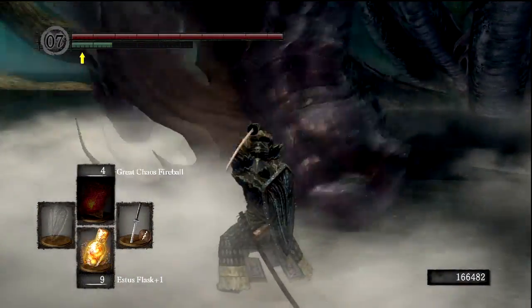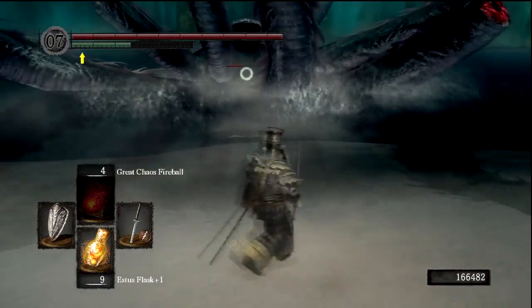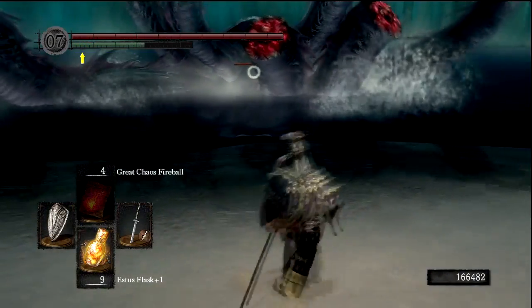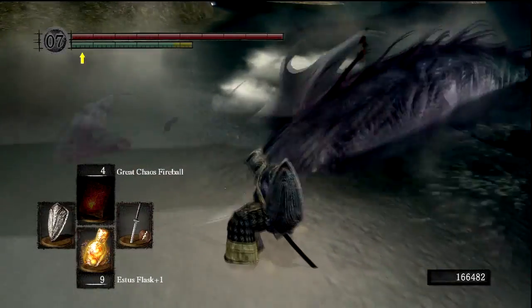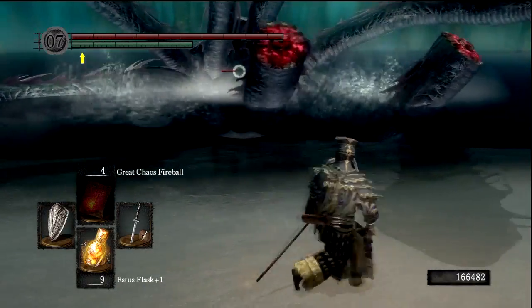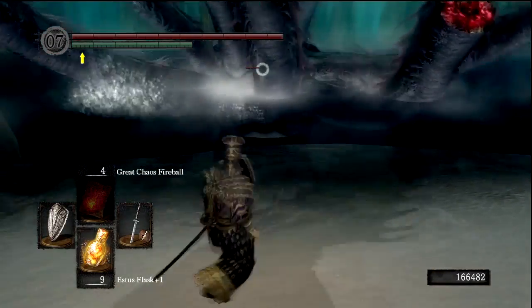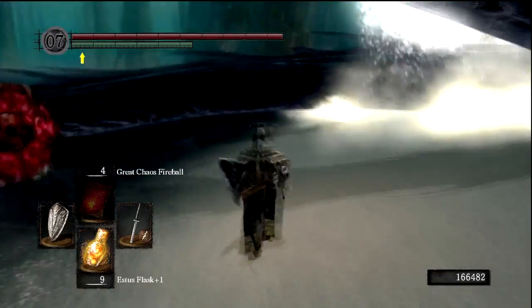Look at how fast that goes away. I got it - I cut off at least one head there, maybe two actually. Pretty cool design on this boss. There's another similar boss in Darkroot Basin. We probably won't fight him because it's exactly the same Hydra - I don't want to show that fight twice. He's also very easy. I'm not sure if one is particularly easier than the other.